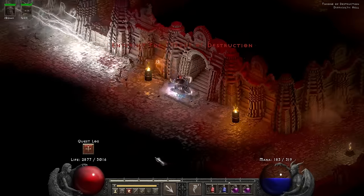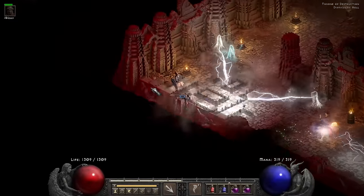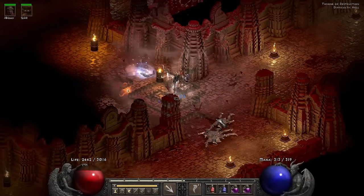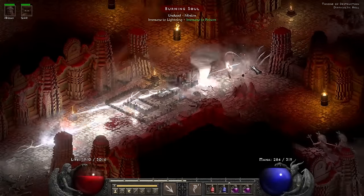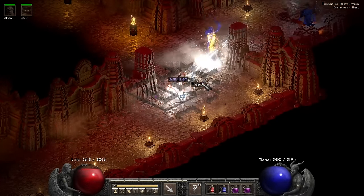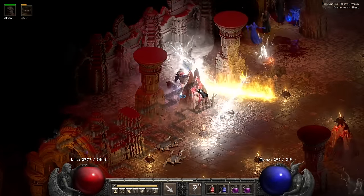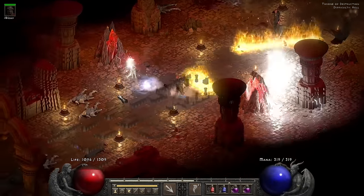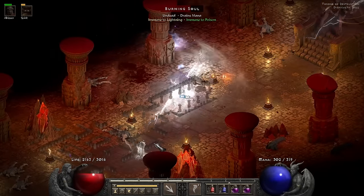I go towards the Throne of Destruction where I'm immediately greeted with a final 'screw you' from the game — souls shooting at me immediately. Out of sheer spite I tornado the crap out of them instead of just walking away. For the really final thing in this run: souls again, things that cause Lower Resist, Fanaticism — all of it here, one final farewell from the run. But it does go down. I clear out the final stragglers and make my way towards the Baal waves.